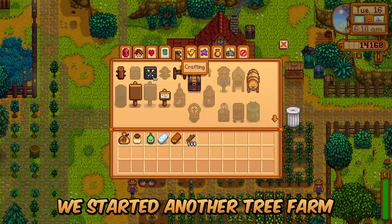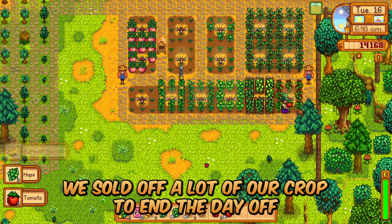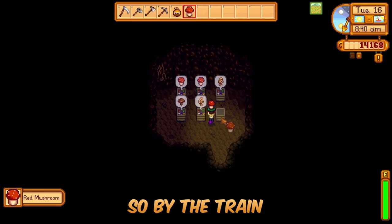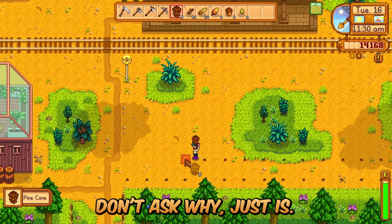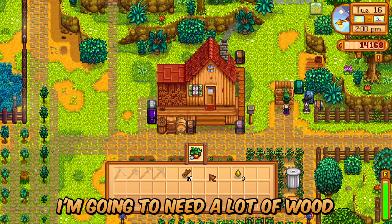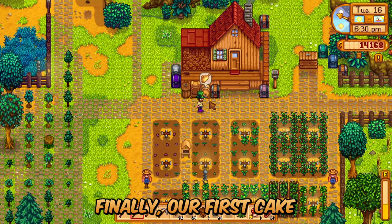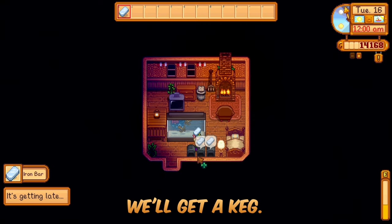We started another tree farm. Stardew Valley 1.6, Perfection in a Minute, Summer Day 16. We sold off a lot of the stockpiled crop from yesterday, which gave us a lot of money back after going broke buying the big coop. Up by the train tracks is one of my favorite places to create a tree farm in Stardew Valley. Hopefully we get enough to fully fill the area — I'm going to need a lot of wood and want to avoid buying resources from Robin. Finally, our first keg bundle item is done — three to go, and as a reward we'll get a keg.